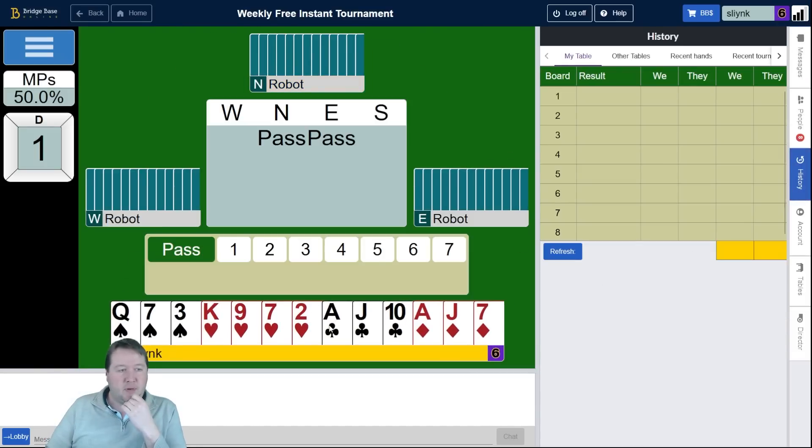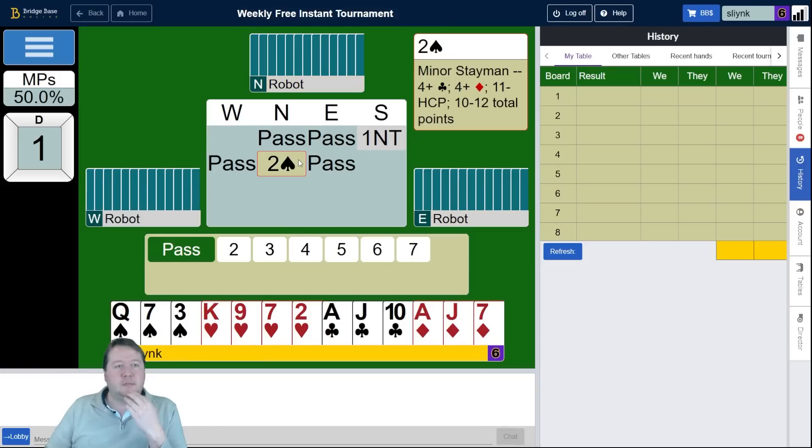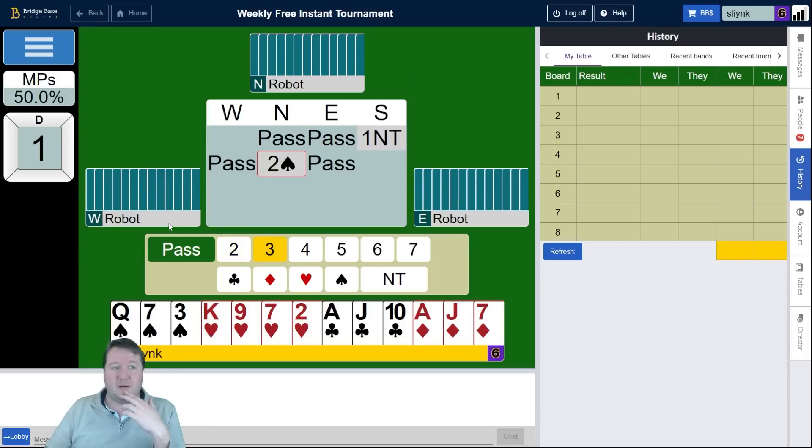Board number one, 4333 15 count. Not a great one but pretty normal one no trump. Two spades. The robots play something that I don't typically play but this is minor suits diamond — they are literally asking me do I have a four card minor. Three clubs says I got clubs, three diamonds says I got diamonds, two no says I don't and I'm minimum, three no says I don't but I'm maximum.